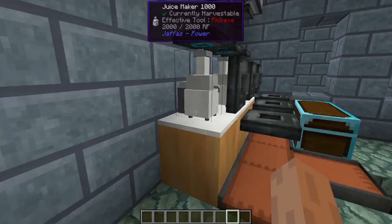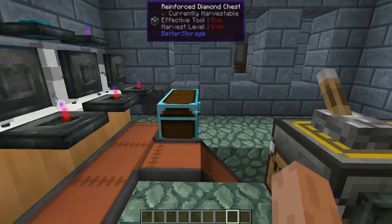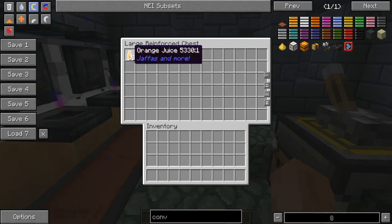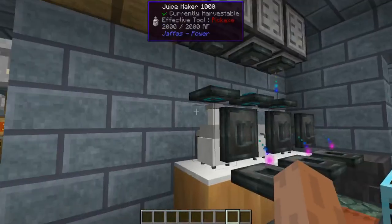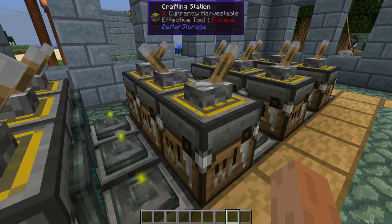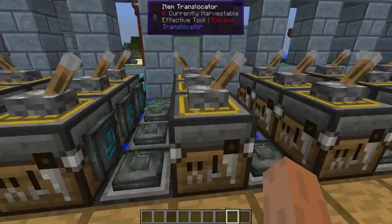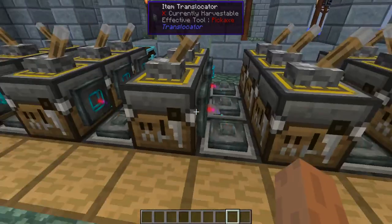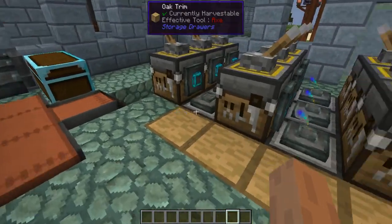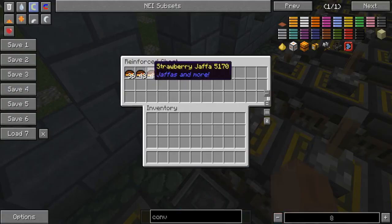It probably ran out of vegetables or fruit already because my farms are really small. As you just saw a bottle go through there, so we're getting some juices. The juices do run out awful quick, so the system isn't perfect. What you really need is one side to turn off for a while so the other side can turn on, because I'm using the same fruit to make Jaffas that I use to make juices. But as you can see, the automation works pretty well.